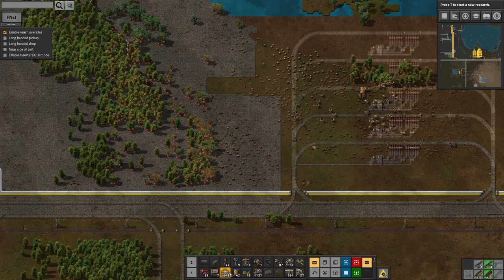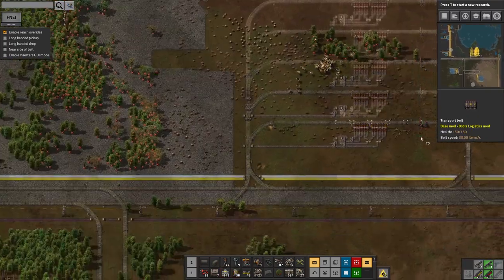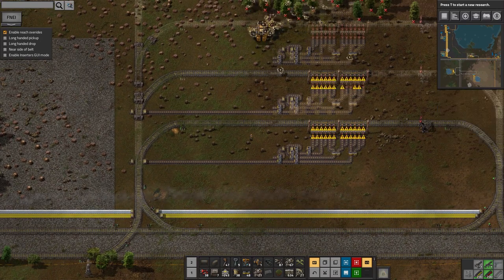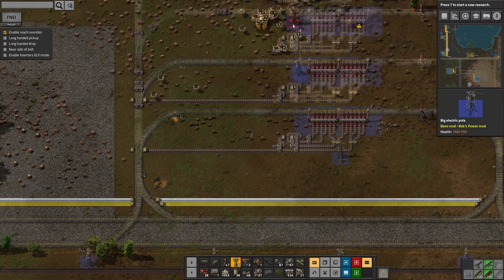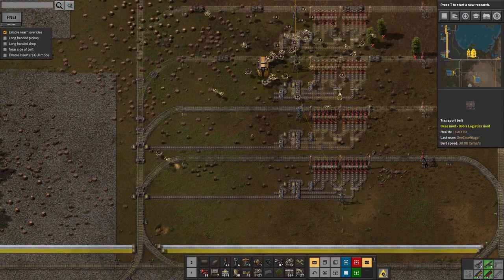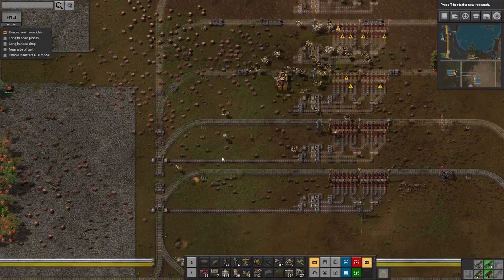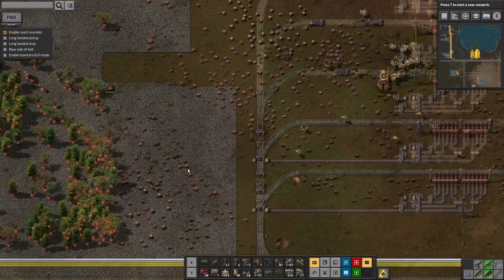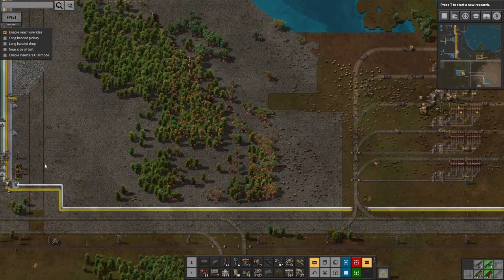So this one, for example, would be a plastic drop. The plastic train would fly around here and drop off a load of plastic to be used and then dumped in the factory. Maybe this one will be for sulphur, this one for something else. Each one will bring in a different product and then it'll all be belted over and put onto the bus.